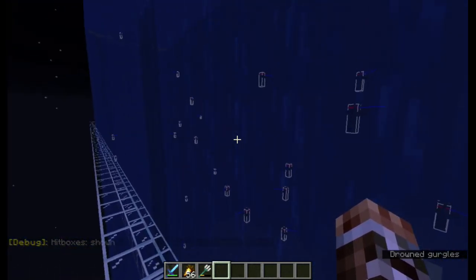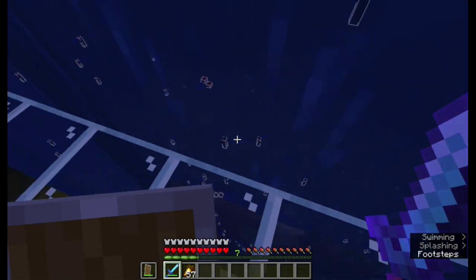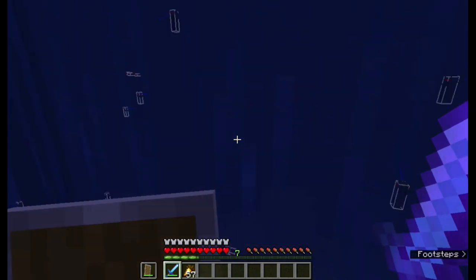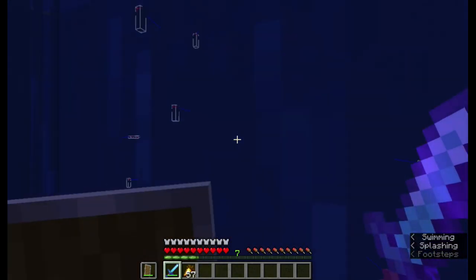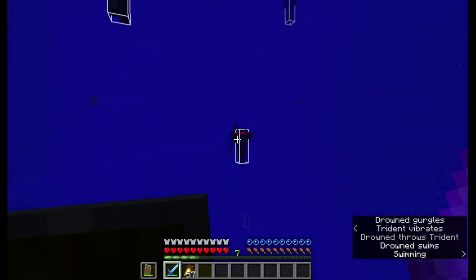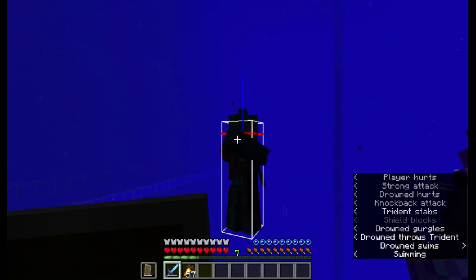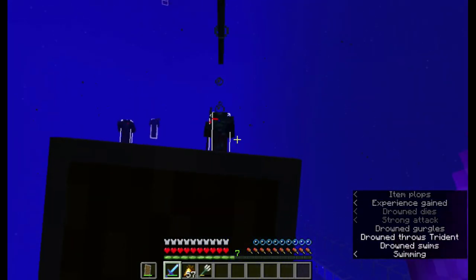As a result, drowns spawn in here like crazy, which is really useful if you're looking to get a Trident. All you have to do is travel back and forth along a platform, or swim in the water, and wait for a Drown to throw a Trident at you. Once you hear or see the Trident, hunt down the Drown that threw it. Once it dies, you'll have about a 1 in 12 chance of it dropping a Trident, or about a 1 in 9 chance if you're using Looting 3.